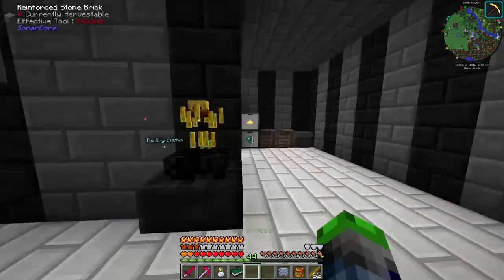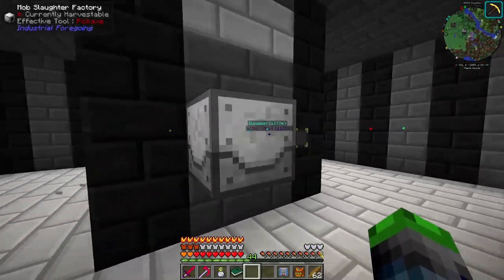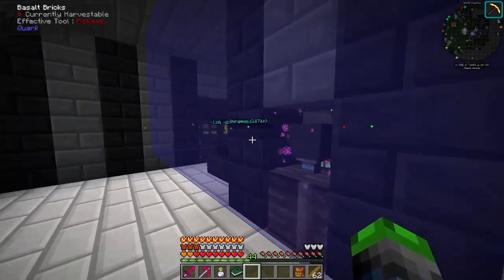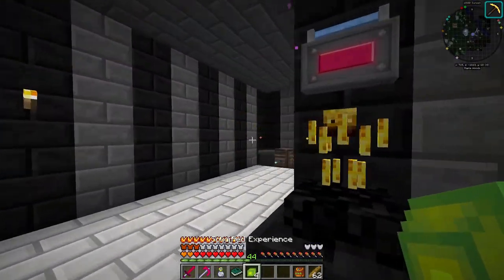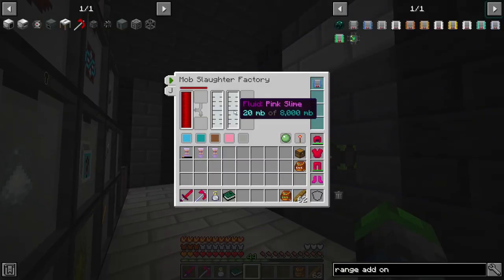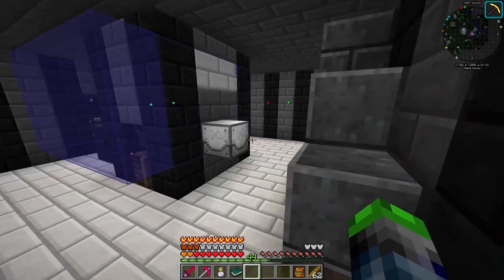All right, so we're back here. We're gonna close the door because we're gonna go AFK in here for a bit. We need the range add-on like this. If we show the working area — yep, all of this is being good. So this will start turning them into pink slime. Very cool. I'm gonna go AFK here, guys.